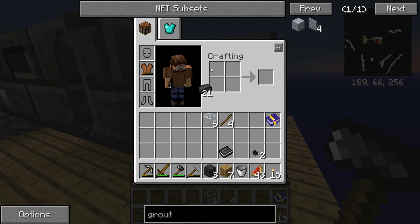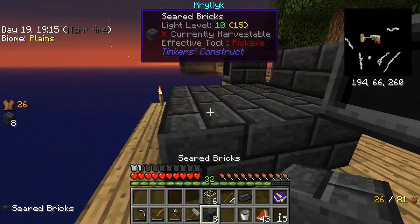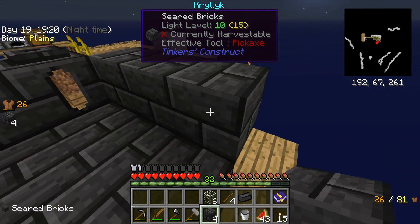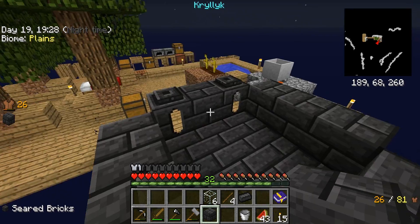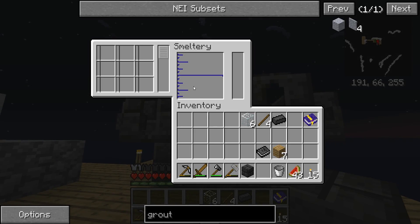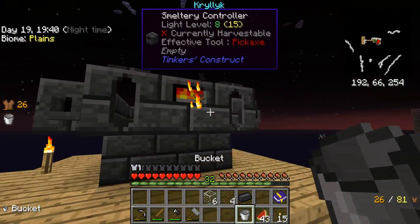The rest goes in seared bricks. Faucets down as well, and seared bricks along the rest of the way. We have a smeltery — look at that, the fire's raging! We're almost ready to go, just need a little lava.